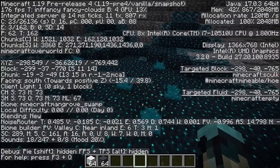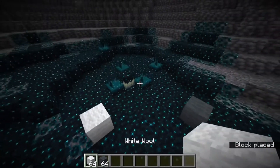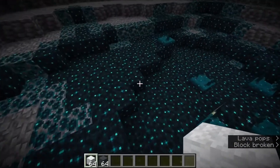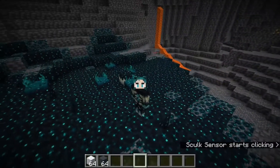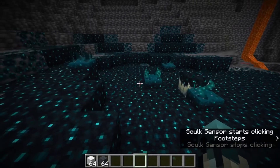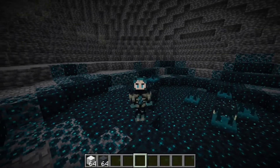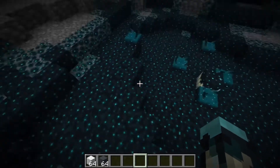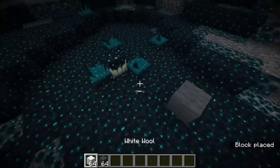Here in the actual 1.19 update, placing wool on sculk is still silent, so they completely scrapped the changes they were going to make to wool occlusion. You can definitely cheese the ancient city and deep dark easily by just placing down wool. Reminds me of those elytra changes that were going to come in 1.18 but were scrapped without any actual explanation. So another confirmed feature that did not end up coming.